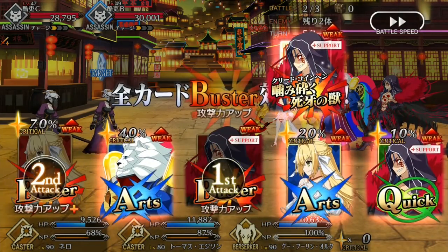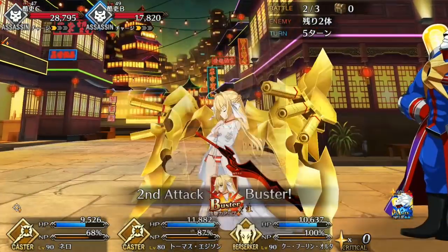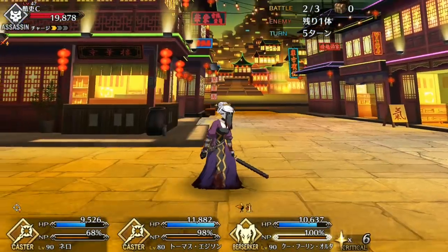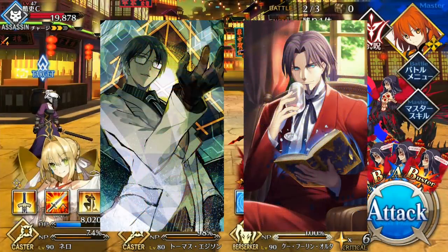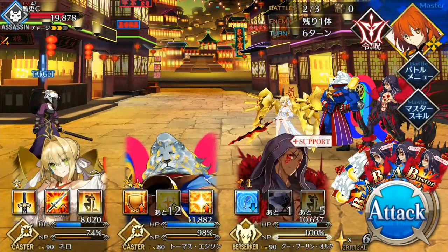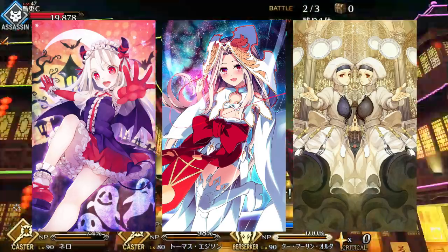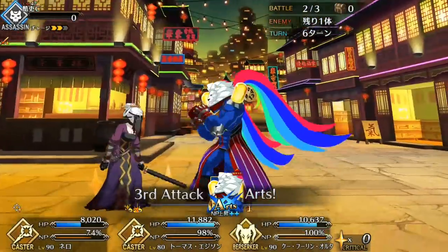Edison's Bond Craft Essence is Light of Civilization, which gives all allies a 15% increase to Noble Phantasm gain. This is definitely strong on Edison, especially on a stall team that relies on Noble Phantasm spam. If you're using him as a crit star generator, I heavily suggest giving him 20-30, and if you don't have that, Be Elegant can work. And if you're using him more as a support or staller, I suggest giving him Little Halloween Devil, Prisma Cosmos, or Divine Banquet to enable him to spam his Noble Phantasm.